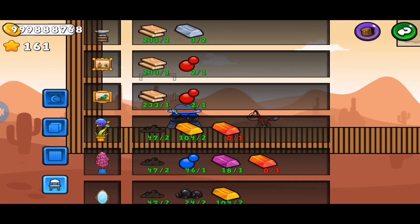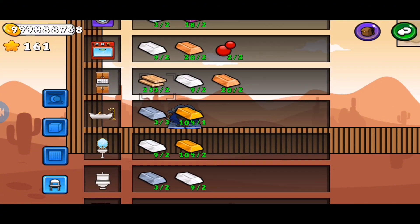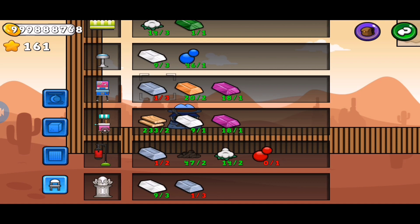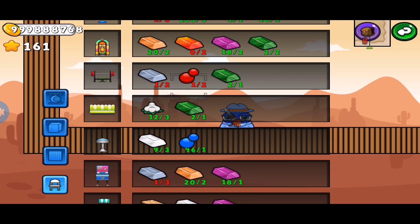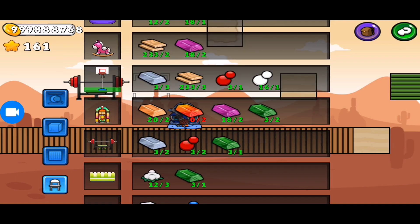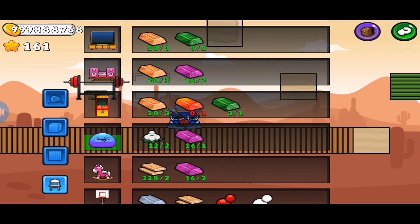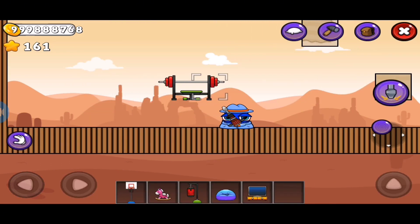So the furniture of this gym — I will take this, and I need this one. Let me first find it. I need this one, this one, this one, this one, this one — and a TV. Now let me put it here.